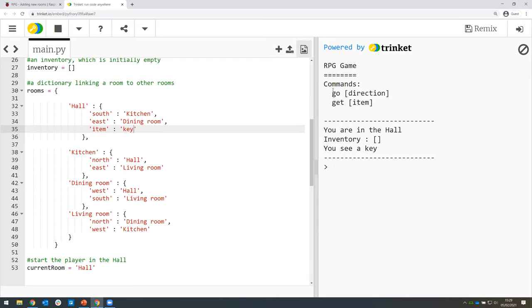So if we run our game again, we start in the hallway. It looks like that's worked because it says 'you see a key'. That's the item we've got. So this could be anything — if you put 'book' it would say 'you see a book'. We can see this is using whatever we've put in the dictionary under 'item'. I'm going to keep that as 'key' for now. We can also pick up items with the 'get' command, so I'll type 'get key'. It now says 'key got' and our inventory now has a key. The other thing we notice is it no longer tells us 'you see a key' because we've picked it up and removed it from the room.